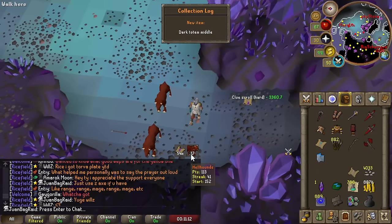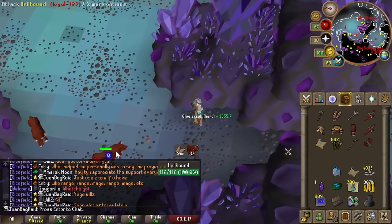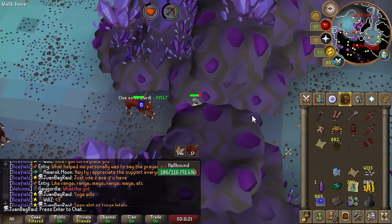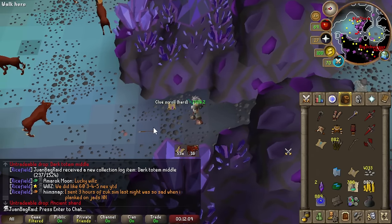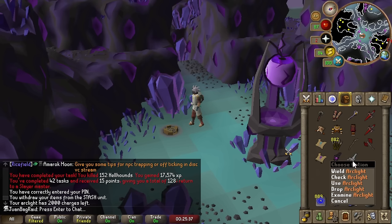Yes! Dark totem in the middle. We could be doing our first ever Skotizo, which is pretty nice. Try to sneak in a lot of CAs with it. No way — back-to-back Ancient Shard totem! Put this in the Arclight. Theoretically, I need 24 more.